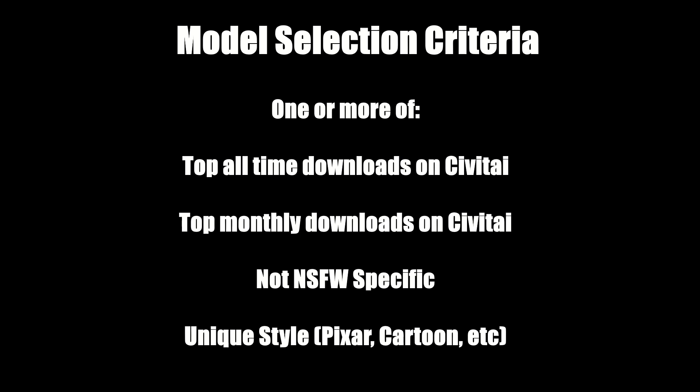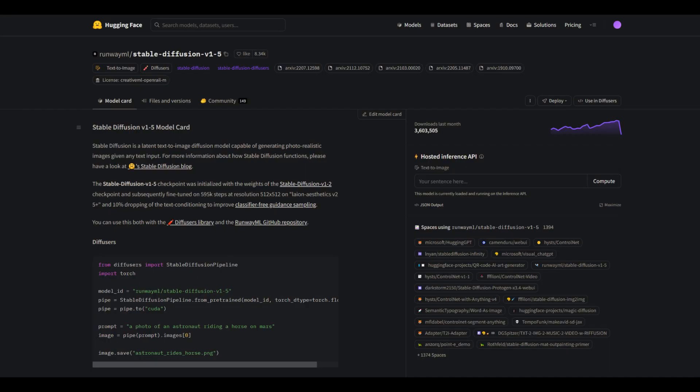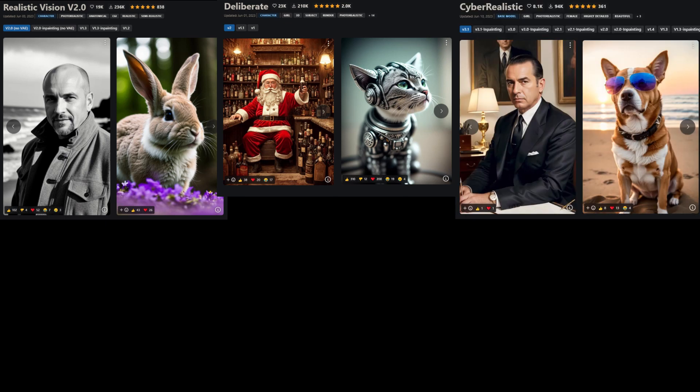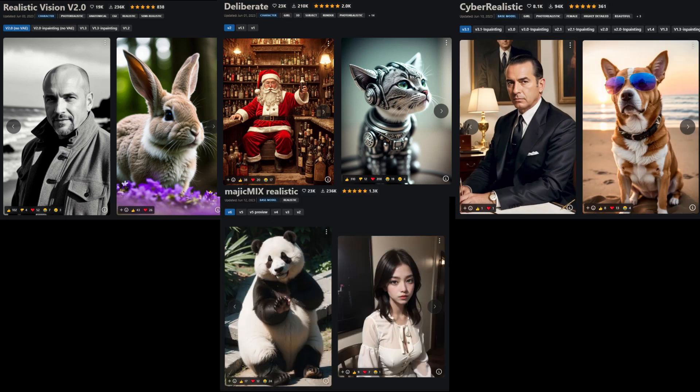Here is the overall list of models I tested. As a baseline, I tested Stable Diffusion 1.5. For Realistic models, I tested Realistic Vision 2.0, Deliberate 2.0, Cyber Realistic 3.0, and Magic Mix Realistic version 6.